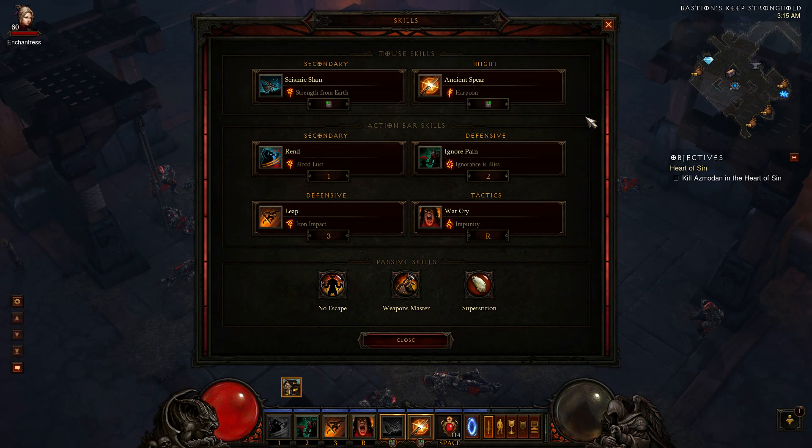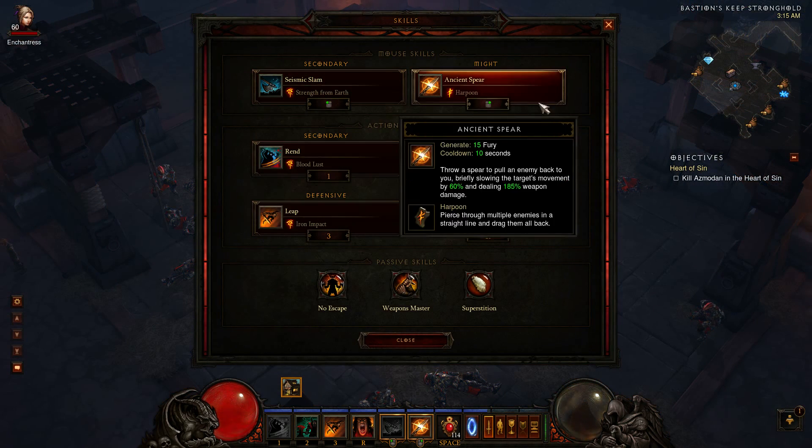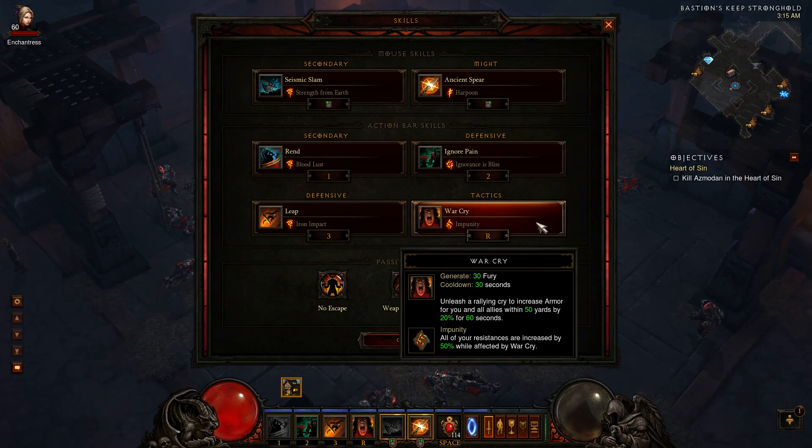That's huge, because you gotta remember Harpoon pierces enemies. So just like Charge, you line yourself up the same way. If you're hitting 4 to 5 enemies at a time — which in Act 3 is super easy to do — you are almost guaranteed a crit if you have high enough crit gear. So my build right now is revolving around more crit chance than anything else. Although DPS is king, this build is fun because I like building big damage, I like seeing big damage numbers.